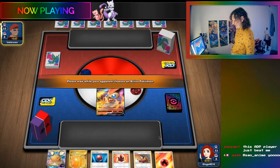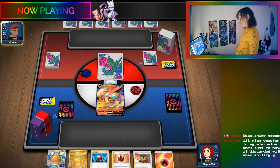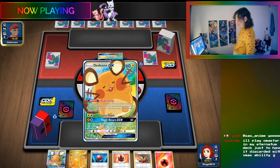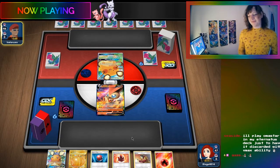They have to start Victini, which is unfortunate. The opponent started badly too. A viewer jokes about playing Omastar in their Eternatus deck just to have it discarded with the VMAX ability.